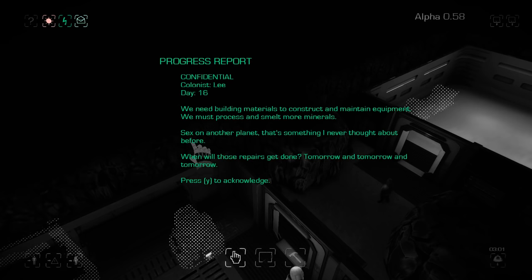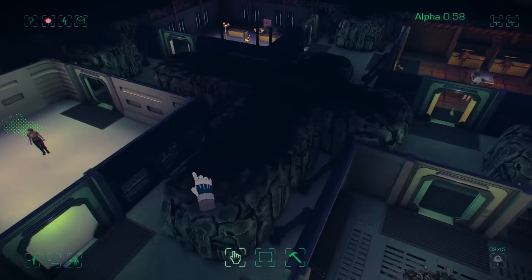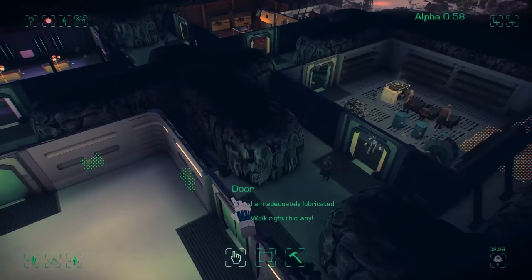Colonists are complaining about building materials and repairs. We've got a reasonable amount of building materials left but not enough to get all the objects built. I'm going to place a space heater in here to warm the room up — you don't need an atmosphere generator in every room. I'm going to place an emergency air system in this room though, which allows you to quickly refill a room with air in an emergency.